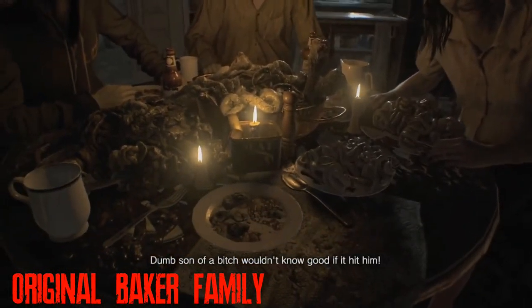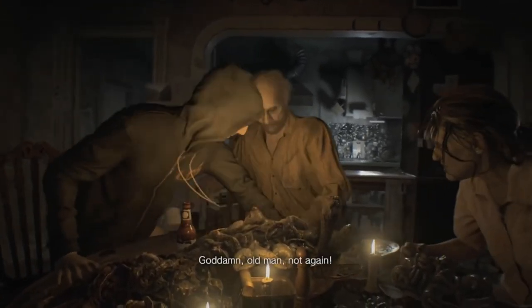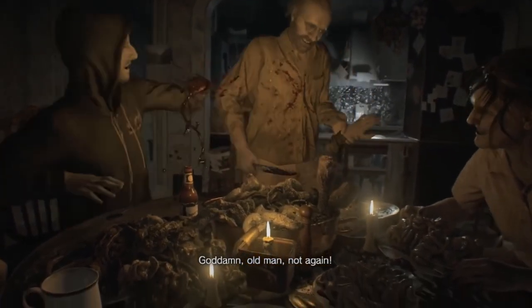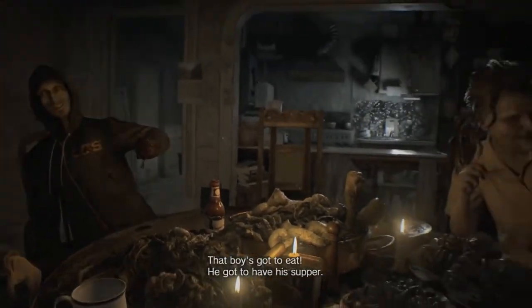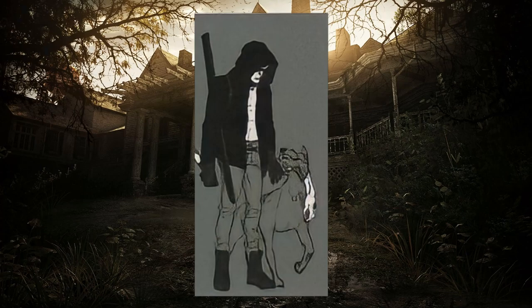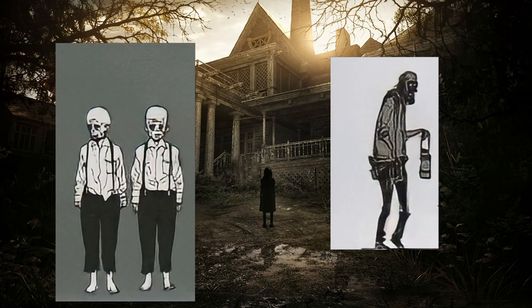The Baker family was iconic to Resident Evil 7 and the franchise as a whole, perhaps comprising the creepiest aspect of the 7th main game in the franchise. It is interesting to note that there were other members of the Baker family planned as well, including a pet dog, a servant, and creepy twins. The producer stated that the dog's name was going to be Diane, and would have made its first appearance during the dinner scene of the game. Nothing is really known about the Baker family's servant or the creepy twins.